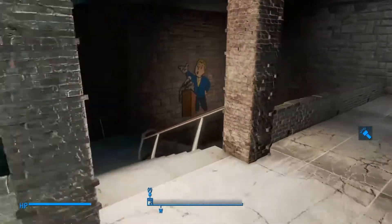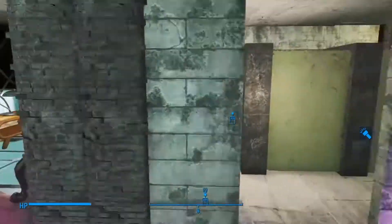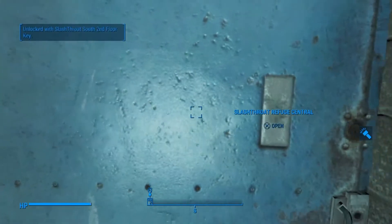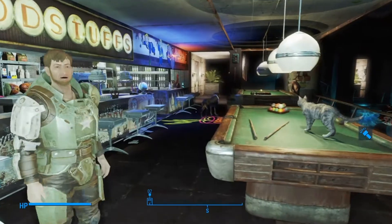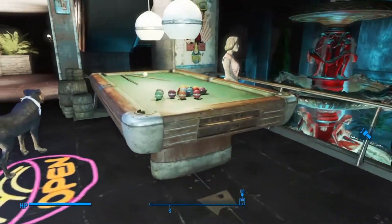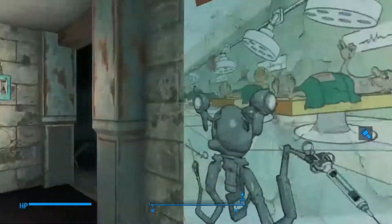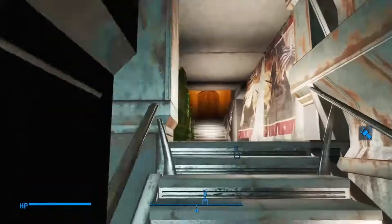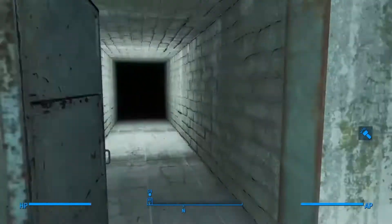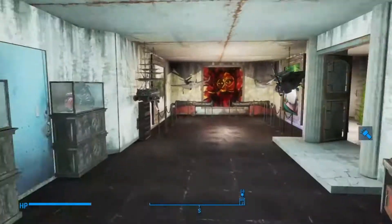I'm going to go back down the stairs and show you where that red door comes out. Coming through this blue door, it takes me out to the dining area — it's like a quick access to get around this area faster. If you come out the other way it would bring you right up through this area here. And that's all the keys and all the doors unlocked.